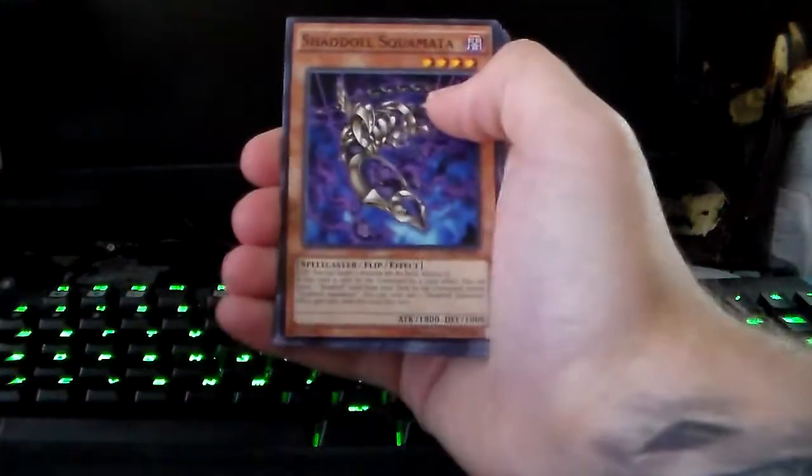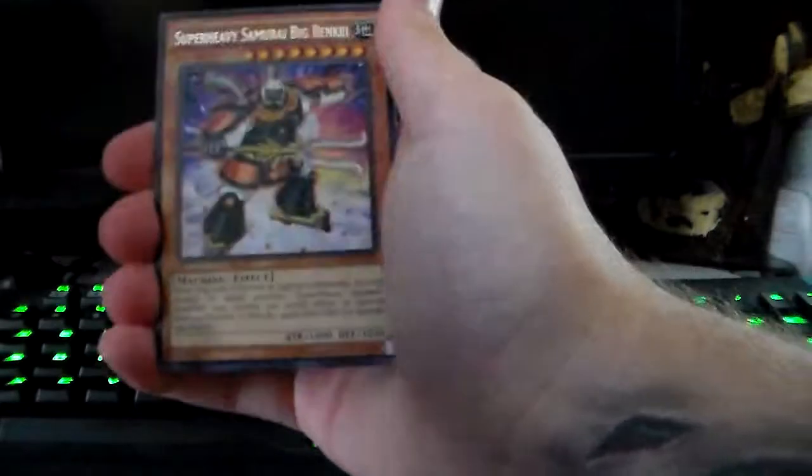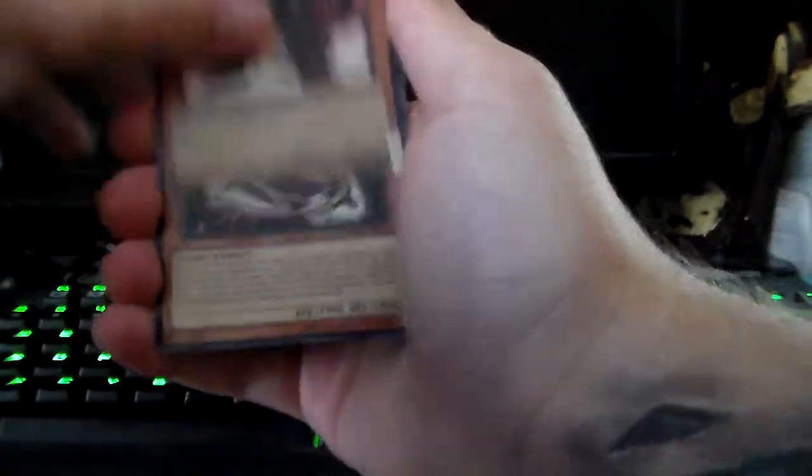We got Hippo Carnival, Shadow Dawn, Stellar Knight, Gaia, Samurai Big, D.Va, Super Heavy Samurai, Artifact, and Feast of the Wild Level 5. Just one Super so far.